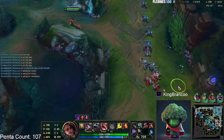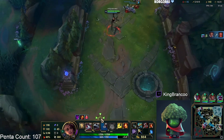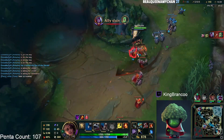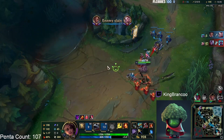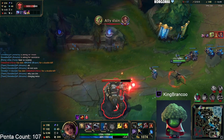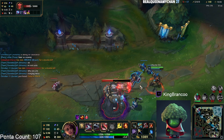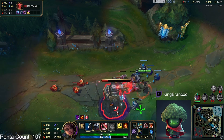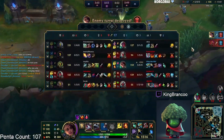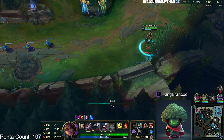My bot lane goes mid so I just go bot to pick up the wave. Ideally I don't want to be in a side lane. You can't just always stay mid and share XP because then no one is picking up the bot lane waves. This is really bad though — somehow my entire team is engaging mid without me. Just like that we gave up three kills and get a turret in return. This is why I really really dislike side laning, especially when I have all the kills.